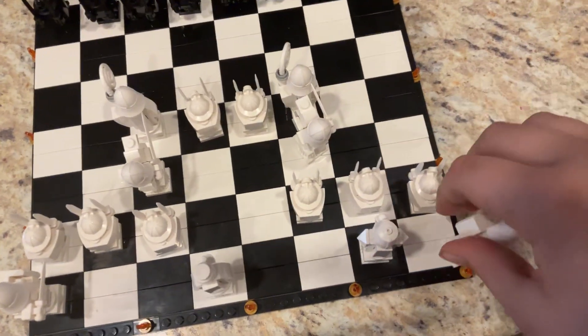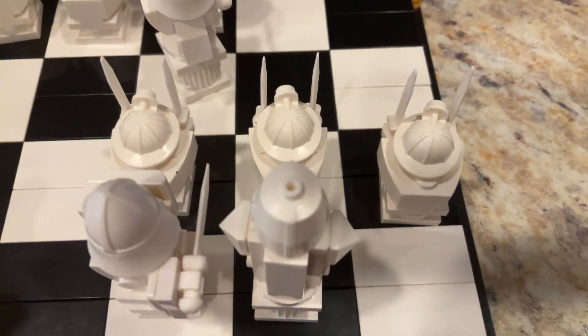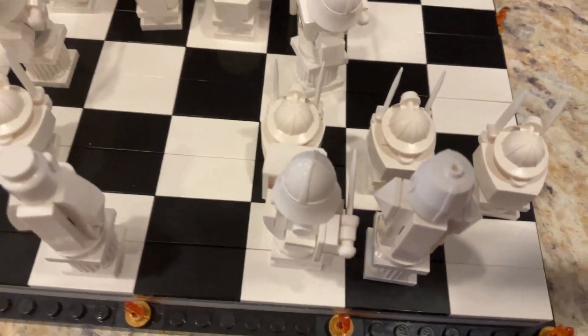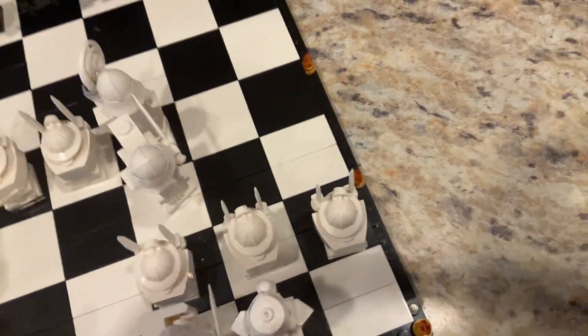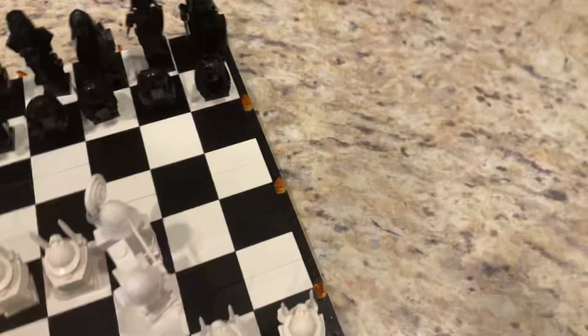When your king can castle, he goes two squares. When your king castles, he moves two squares and the rook jumps over him, and no other piece is involved. Now let's see the five things in chess that you're not allowed to castle.